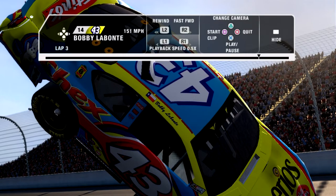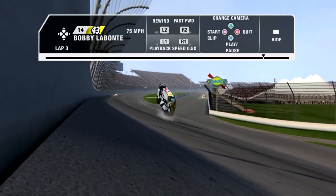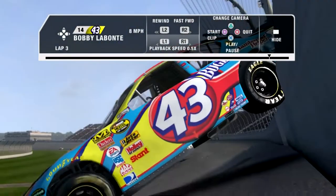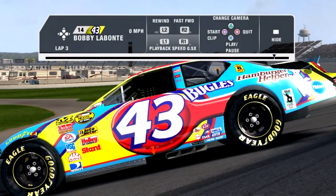Look at that — Bobby Labonte with a little Texas flag. Either way, that's how you can do a blowover in this game, guys. A little bit longer video than I thought it would be. But if you like the content I'm making, make sure to give it a like and subscribe. Might be doing some more blowover tutorials for some of the other games. I know this one was pretty requested, especially since some of the most popular videos have to do with NASCAR 08. Hopefully you enjoyed the video and hopefully you guys will join me next time.